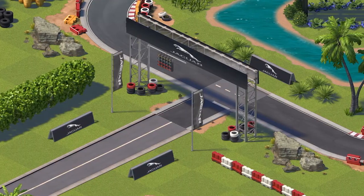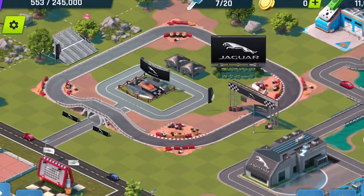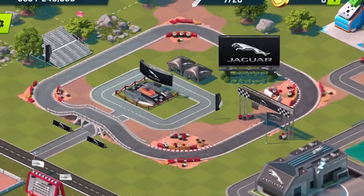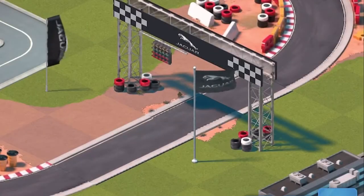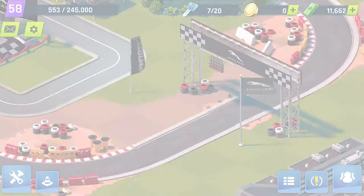And if you just can't get enough of Jaguar already, we're adding seven new amazing branded items so you can really show off your love for the brand. These items can be placed all around the city. They include the car show panel, the car show banner, the car show flag, the car show billboard, car show pedestal, the car show tent, and the starting line.